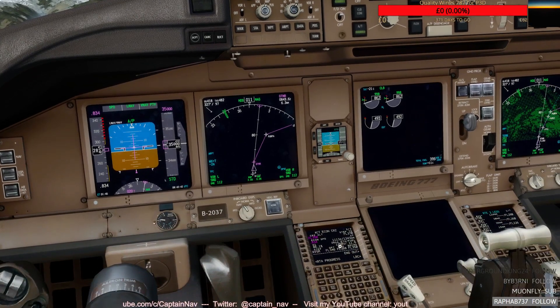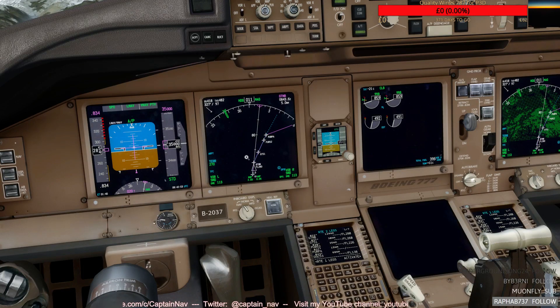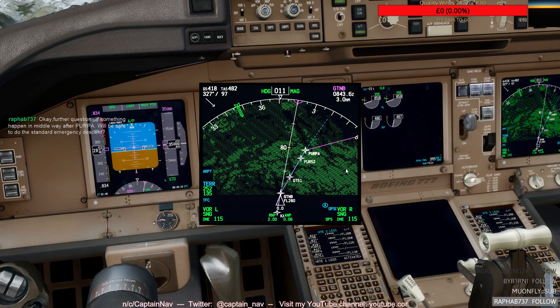I can also go here to the next page, go to route 2, and display the terrain. You wouldn't really navigate with reference to the terrain display, but you can see it here. The highest terrain within the display is at 25,200 - it doesn't mean it's on the route itself, it can be on the side. It's difficult to work out exactly where it is.